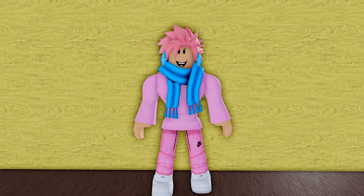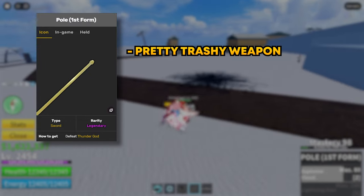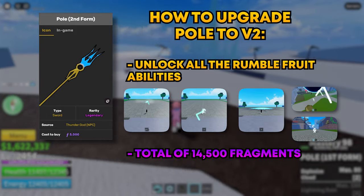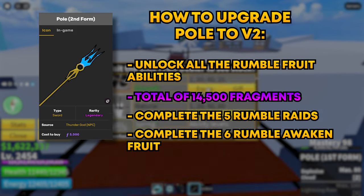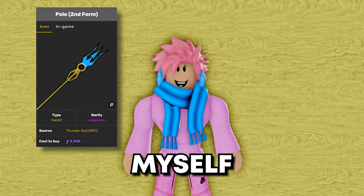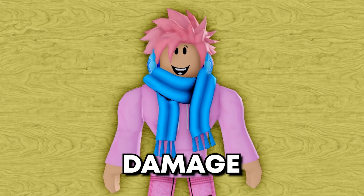Next I'll tell you about a pretty cool sword: the Pole V2. To get it, you first need the Pole V1, which you can get from an NPC called the Thunder God located at Upper Skylands in the first sea. The V1 is pretty trashy, but the V2 gets quite powerful. To upgrade it, equip the Rumble Fruit and unlock and awaken all of its moves, requiring a total of 14,500 fragments. Then complete a sixth Rumble Raid with the fully awakened Rumble Fruit, and you'll be teleported to an island in the sky where you can talk to the Thunder God and upgrade your Pole to V2 for 5,000 fragments — making the total cost 19,500 fragments. The first ability is called Hand of God (150 mastery requirement) and the second is Electric Prison. The M1 attacks do an average of 3,020 damage, making this sword extremely powerful.